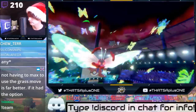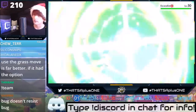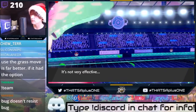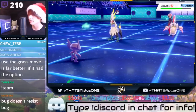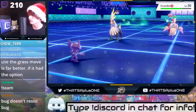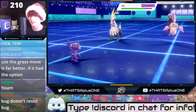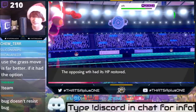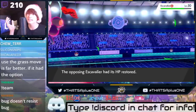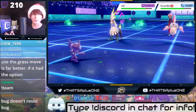Bug doesn't resist bug — oh, you're right. I'm an idiot. I thought he was a Grass-type, he's green. Anyways, I got the Lucky Sleep. I'm an idiot. I was looking at this like TCG — like Escavalier being a Grass-type in TCG. That's the bad part about playing both formats.